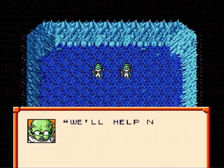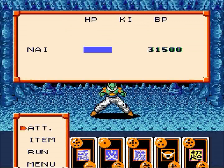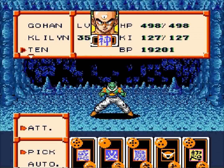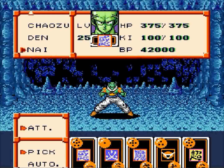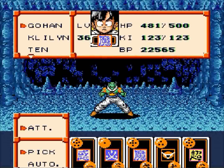Oh no, they are fighting. Help — which one? We'll help Nail. He's on the left. Enemy attack. We're fighting Nail. In our group we have Nail. Notice that the Nail we're fighting is weaker — keep note of that for a little bit later.